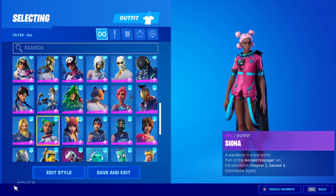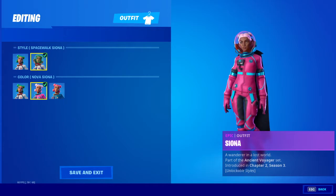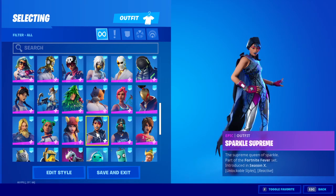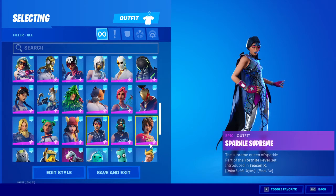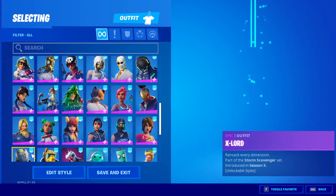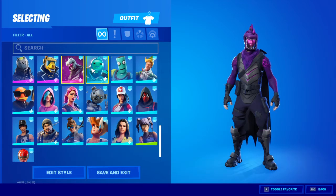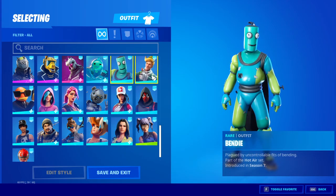Then we got Siona, Sky with shadow style, Sparkle Spring with all the styles. We got Tilt to Technique, Tiantina, X Lord, Yonder, Dark Rex. Ripley, Fat Guy, Yellow. I got Bendy — my first skin.